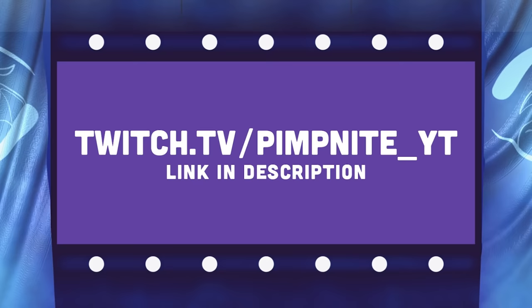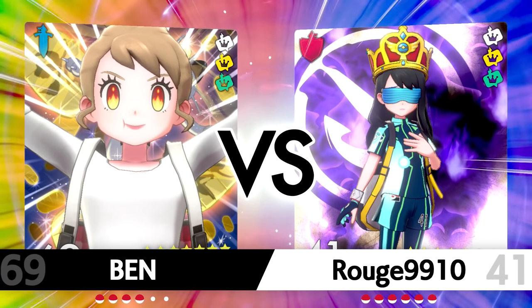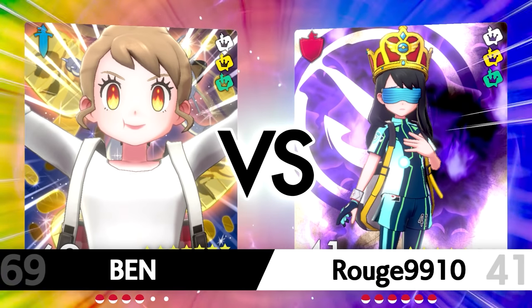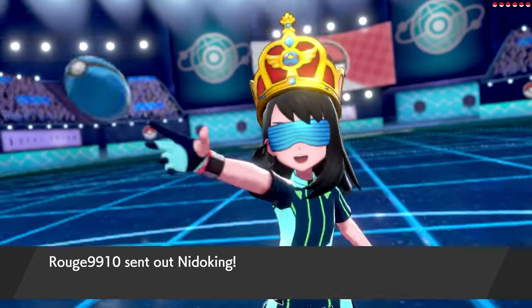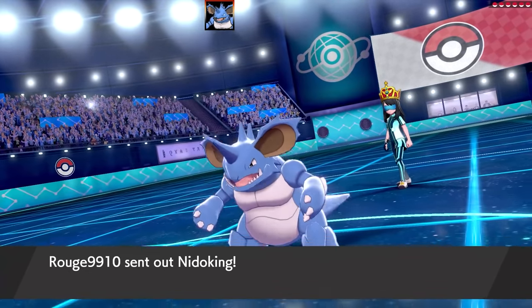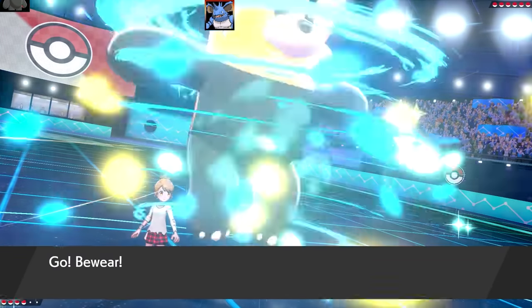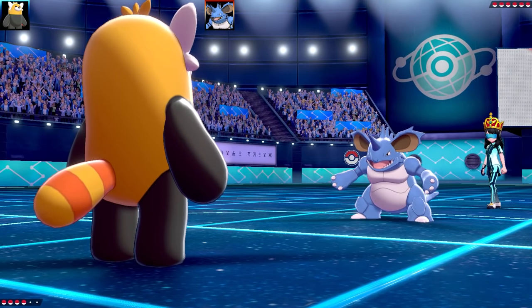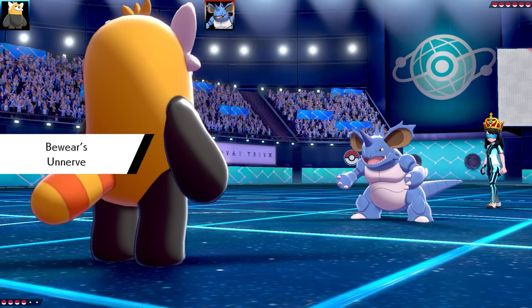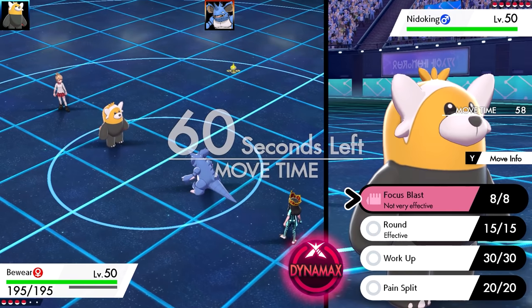Let's get into both of these battles. I thought Stufful - I might as well do this team, sorry I had to make that pun. The first battle is against Rogue and we've got a 4v6 battle. The first Pokemon is going to be Bewear - this is my special set. Special Bewear is pretty bad; it's got the Unnerve ability, preventing any berries from being consumed in its presence.